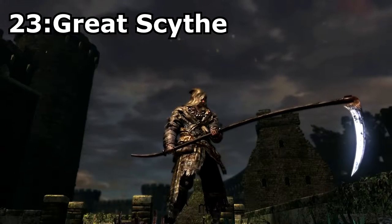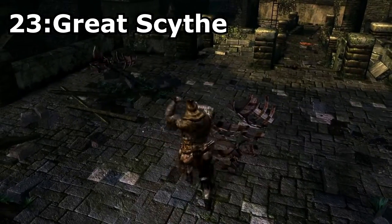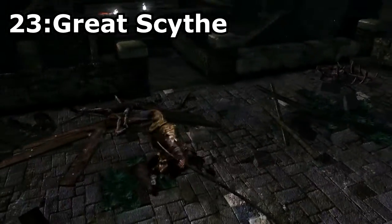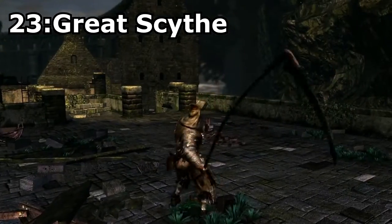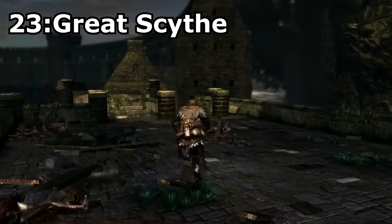Great Scythe, found on a body in the Catacombs. I feel this weapon isn't especially good looking, but I still put it on the list because it is arguably the best weapon in the game for dexterity characters. Once fully upgraded, its scaling is fantastic and you can put out some insane damage to your opponent.